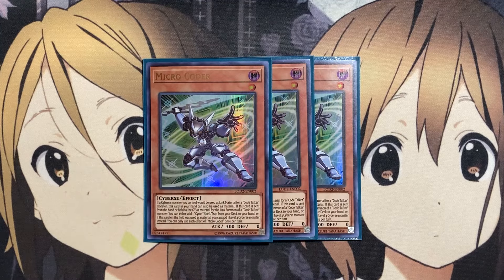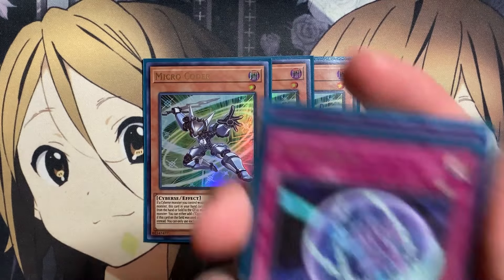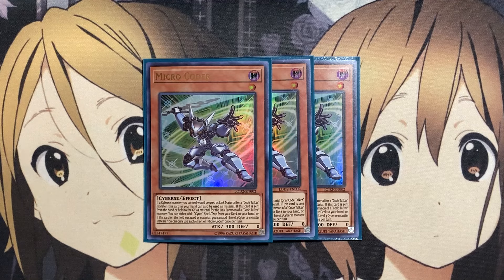For our main deck monsters, we're running three copies of Micro Coder. If a Cybers monster you control would be used as link material for a Code Talker monster, this card in your hand can also be used as material. It sends from the hand or field to the graveyard as material for the link summon of a Code Talker monster. You can either add one Psynet spell or trap from your deck to your hand, or if this card is on the field, you can add one level four Cybers monster instead. Sadly this means we cannot add our new trap or spell — the new spell called Drastic Draw and the trap called Code Hack — since neither name has Psynet in it. But being able to search out cards like Psynet Mining or Counter Trap Psynet Conflict means you have plenty of search available thanks to Micro Coder.